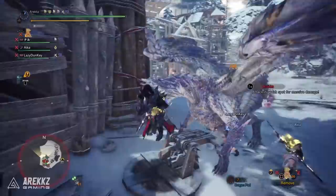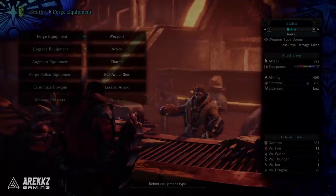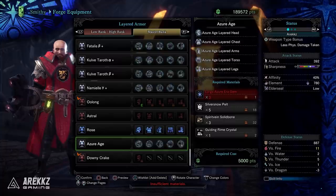On the decoration slot front: you have a level 4 slot in the helmet, a level 4 in the chest, three level 1s in the gloves, a level 4 and two level 1s in the waist, and a level 4 and a level 1 in the legs. If you don't want to craft the full set but like the look, you can craft it as a layered armor set — scrolling down you'll see you need the Large Azure Era Gem, which comes from the second quest against Frostfang Barioth. Basically, for gems fight Frostfang; for tickets fight Velkhana.